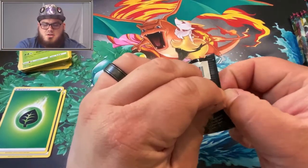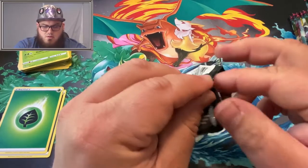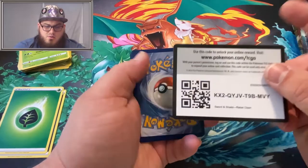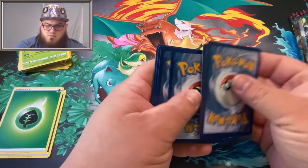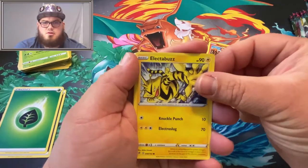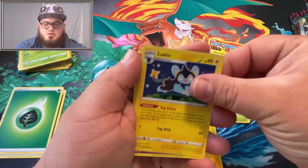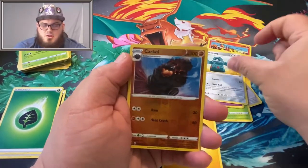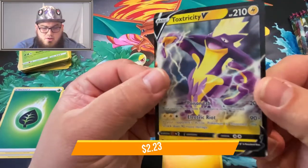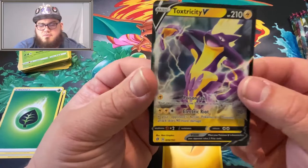Our second to last Rebel Clash pack. We got Impidimp, Magmar, Electabuzz, Scolipede, Snover, Lightning Energy, Luxio, Dry Cloak, Bronzong. Carkol is our Reverse. And oh — Toxtricity V! Look at the colors on that one. I like how they extended the artwork, sort of like a non-full-art full art without the texture.